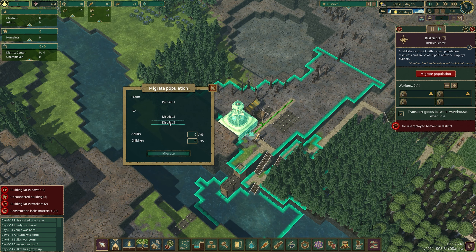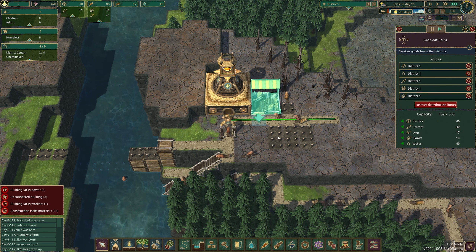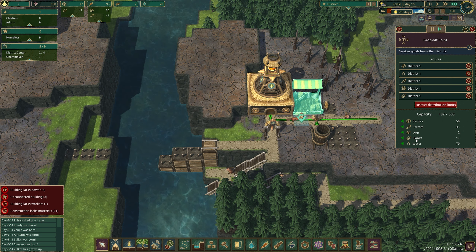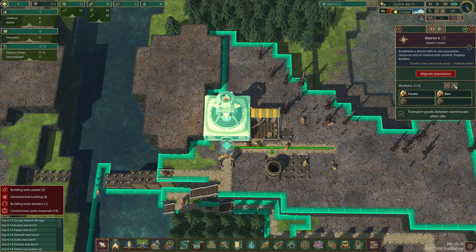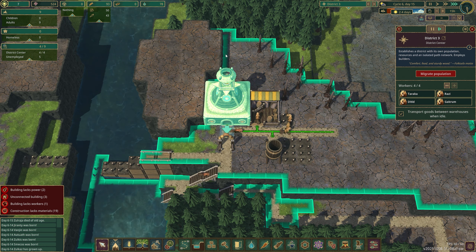I really want to get this guy over here started. Overnight, ten of our beavers have grown up, so now we've got nine. I can get some beavers over here by clicking on the district, pressing 'migrate population', and choosing which district. I'm going to say I want nine adults — press migrate — and then nine beavers will migrate over here and make this their home.